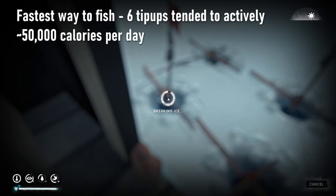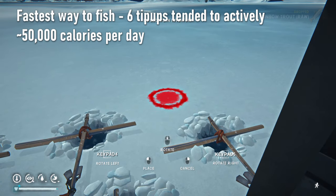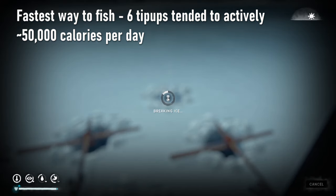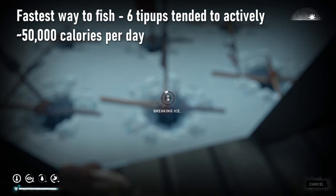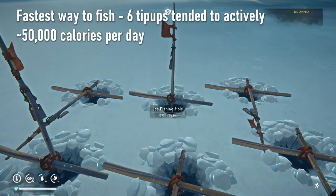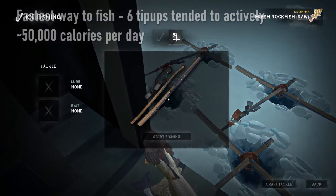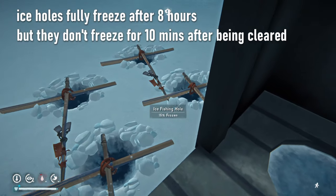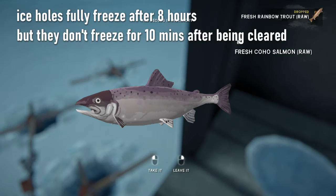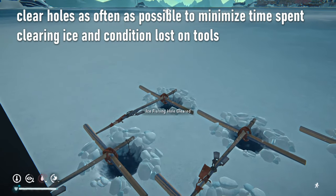Tending to this many tip-ups at once is quite a bit of work, so it won't be passive. Most of the time you'll be making sure the ice is broken so the tip-up can be picked up right after it catches something, along with some cooking and taking one-hour naps in between. With this strategy you can expect to catch about 50,000 calories worth of fish every day, which is roughly equivalent to two bears and does not put you in danger. Ice holes do not freeze for 10 in-game minutes after being cleared, so ideally you clear the holes every 10 minutes to prevent them from freezing too much, saving both time and tool condition.